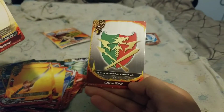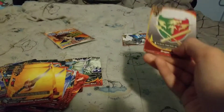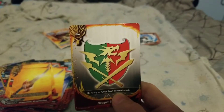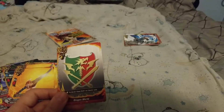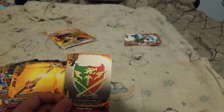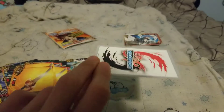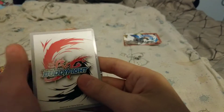Your flag is Dragon World — you can only use certain cards with a certain flag. And there are a ton of flags: this one, Magic World, Danger World, Ancient World, Dungeon World, Hero World. These cards are much more reinforced — these are the type of cards you would play out of the sleeve.